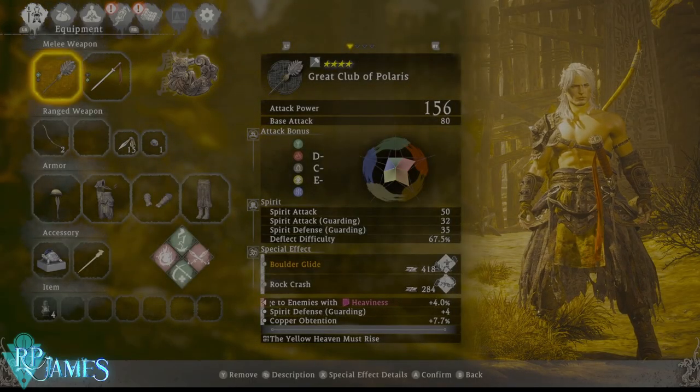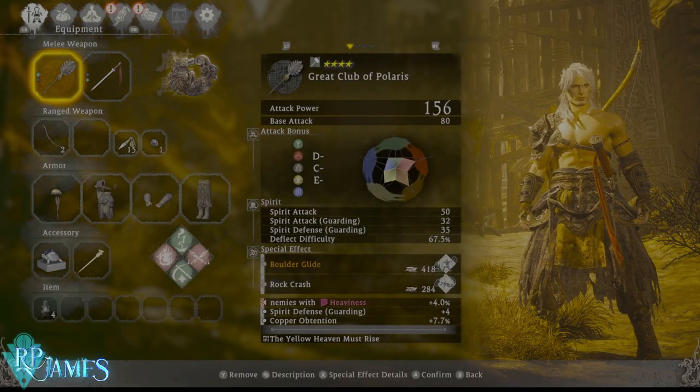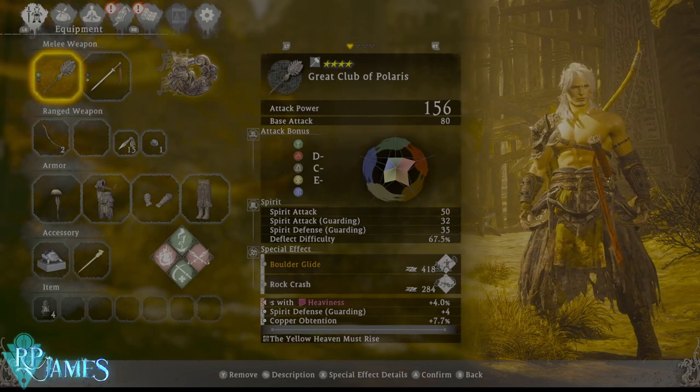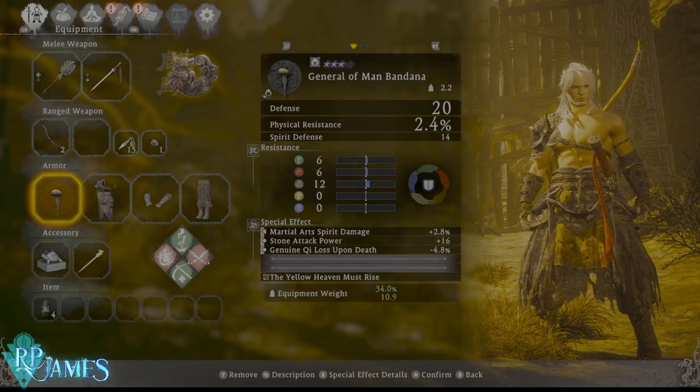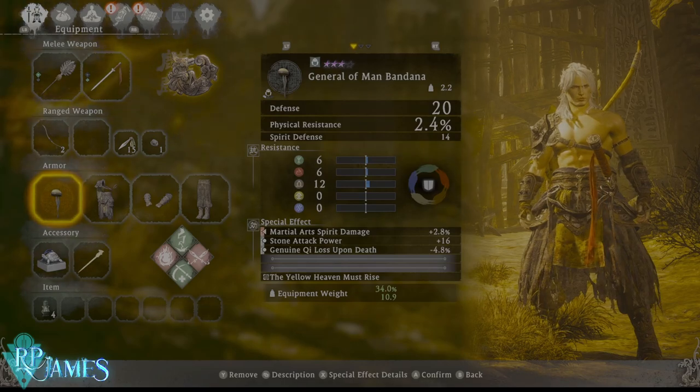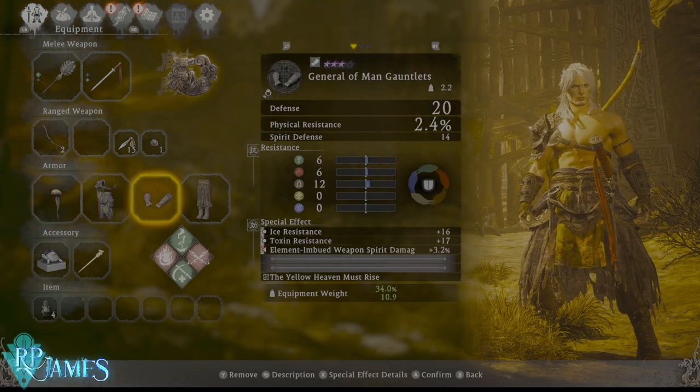It's also a light armor set, which is very important to mention. Being a light armor set, you are going to get less defense and physical resistance, but you get different benefits in return.